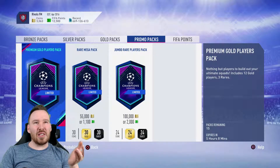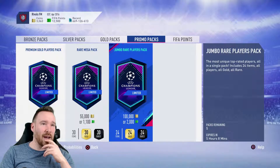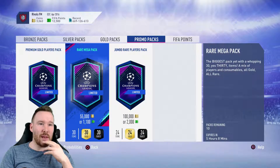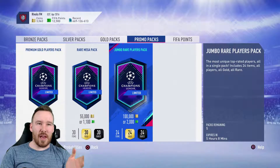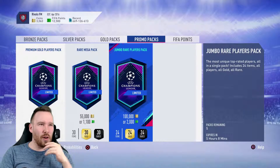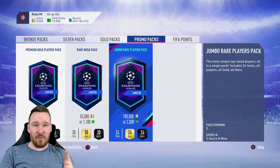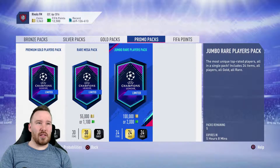We've got a choice here. You're really looking at the rare mega pack or the jumbo rare players pack. That's all players, but it's a mix in the rare mega pack. So it makes more sense to go for that, because you're most likely going to generate more coins — you're going to get more value if you sell them on the market. Obviously it's a big price difference, 1,100 to 2,000, so let's have a look at what the odds are.